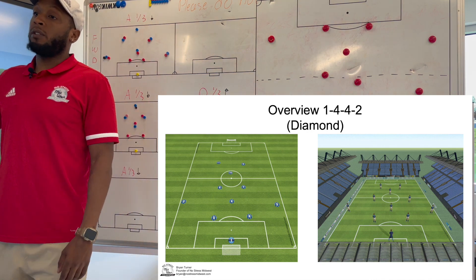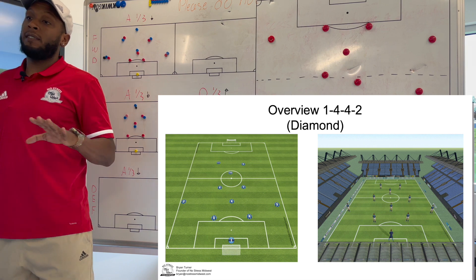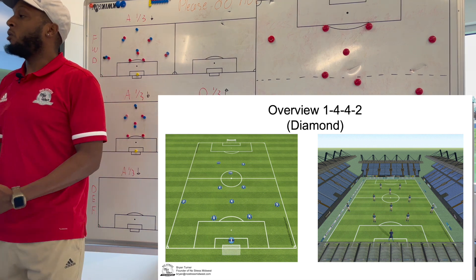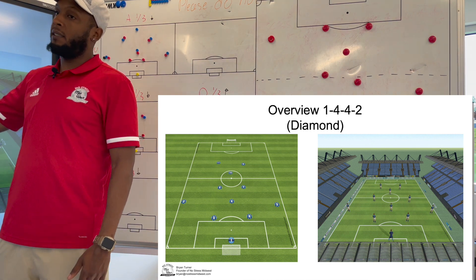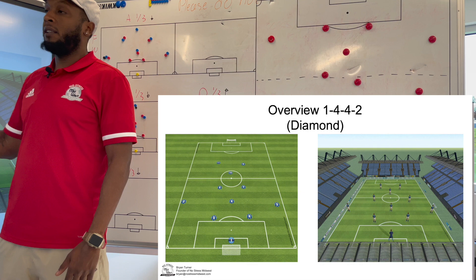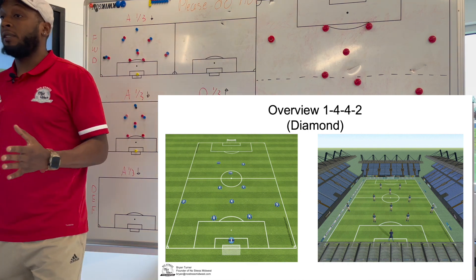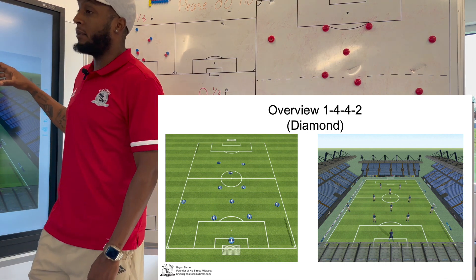Overall, we're going to start with the 4-4-2 using a diamond center mid. All of this is just one way of going about it. You can have a center mid of a box with two sixes and two eights, you can keep the diamond, or have two center mids and two wide mids. It's going to be whatever your choice is. In this case, we're using a 4-4-2 diamond center mids.